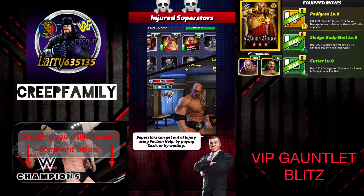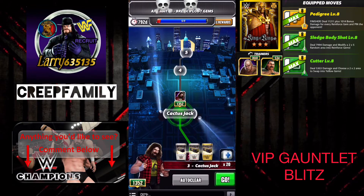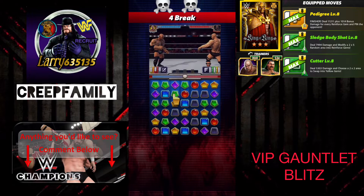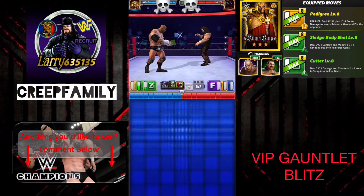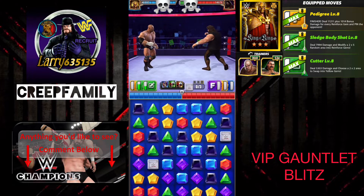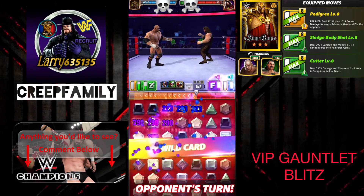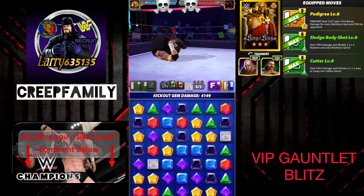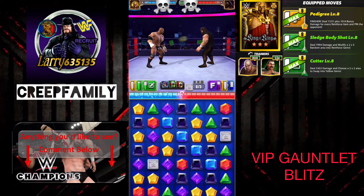We got 2,000 of the Headliner Loot Coins there. Going after 20 health packs now as we face Cactus Jack. In my opinion, these 20 health packs and those 2,000 three-star superstar shards are what we really want in this. I made a move trying to give myself some green, and it caused our opponent to do a tremendous cascade with two wild cards, so that's going to do more damage than we would like.